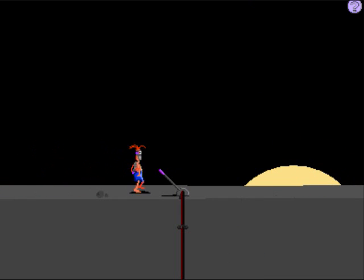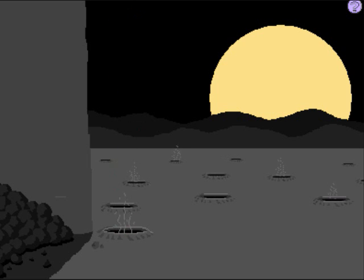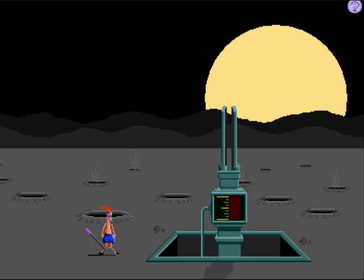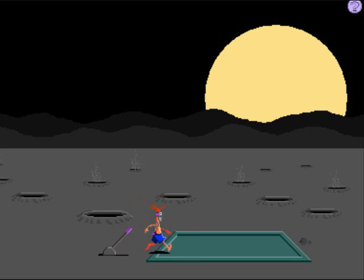Walking along the cliff, walking along. A lot of walking in this game. Let's fall — and we land over here on the other side. What does this switch do? It opens up a solar panel, which means the little platform thing is activated by solar power, but it ain't working. Why aren't you working, mister?